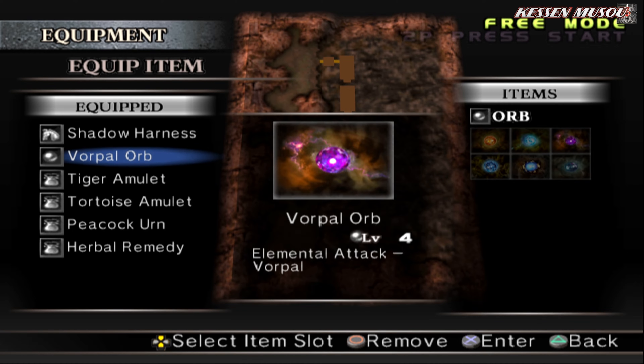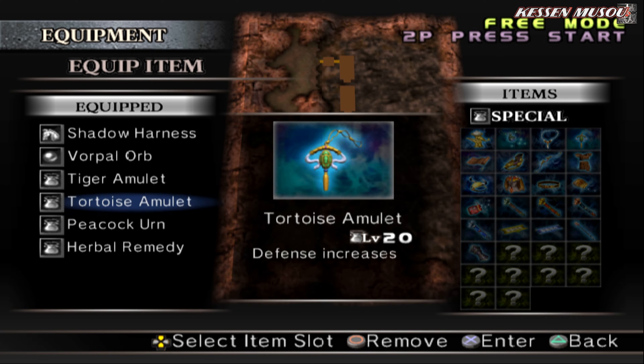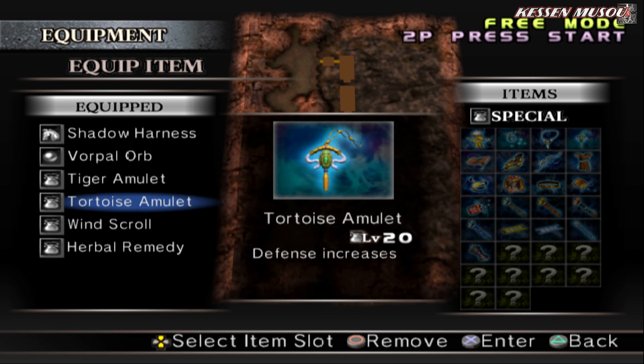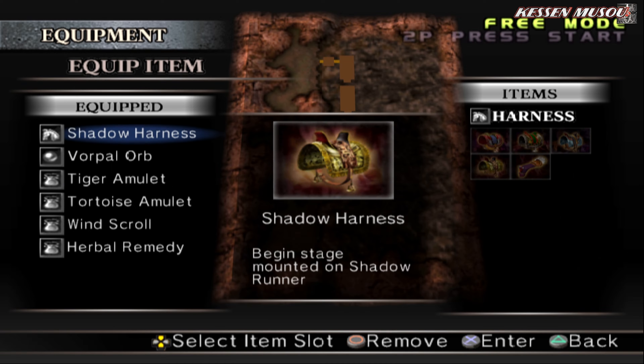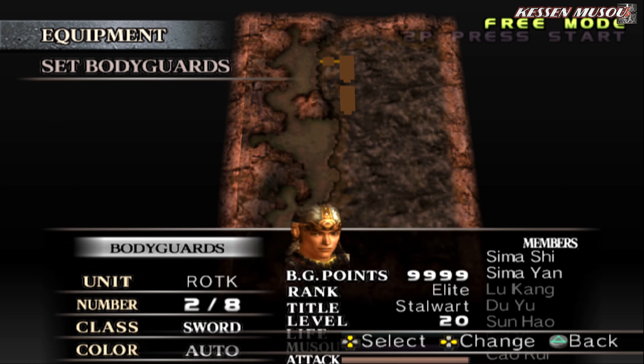Okay, to get this weapon, Gan Ning only has 4 item slots. We're just going to put it in scroll. But we need to deal with another Gan Ning, so we need to be careful. Because in free mode there will be another Gan Ning ready to spawn on us.